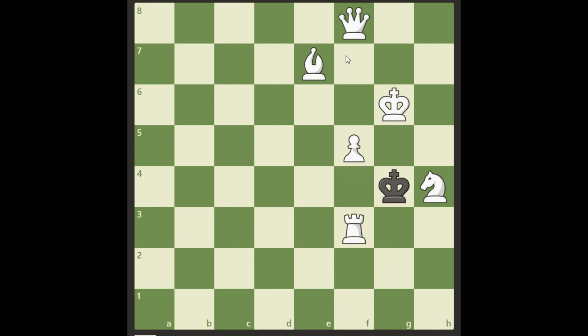We want to get the queen into action, but if we move the bishop anywhere along here it's still a stalemate, so we can't do that. Pushing the pawn and allowing black to take here is not good enough either, because there is no checkmate after that.